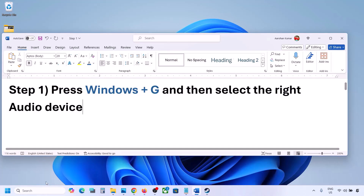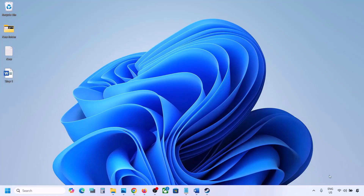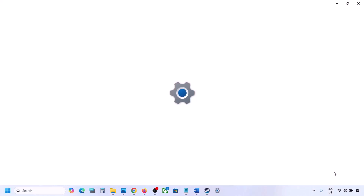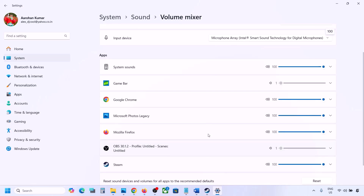The next step is to make sure the volume is not on mute. Right-click the speaker icon on the bottom right and click on Open Volume Mixer. If the game is running, you will see it here — make sure its slider is set to 100.